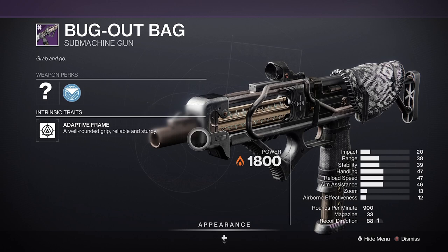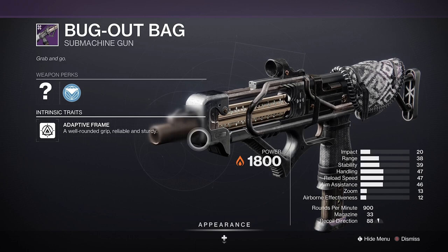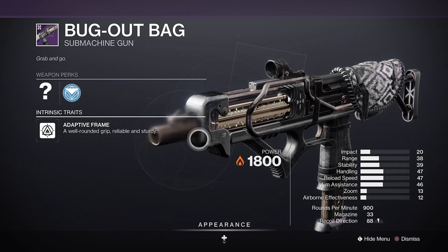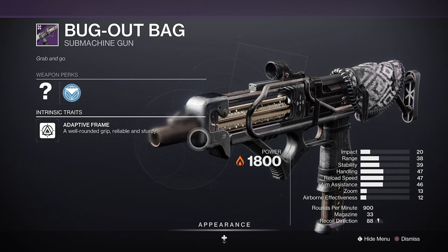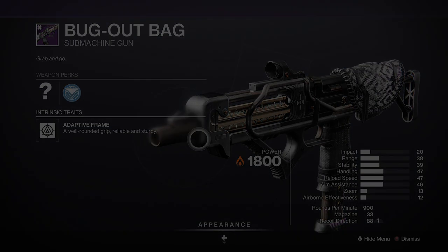Lastly, for that PvP role, you're going to want to hunt for Multi-Kill Clip. The damage boost will stack with Gutshot to give the weapon an incredibly forgiving TTK, even if you're landing mostly body shots, or just generally boost the weapon's damage once you get it rolling.